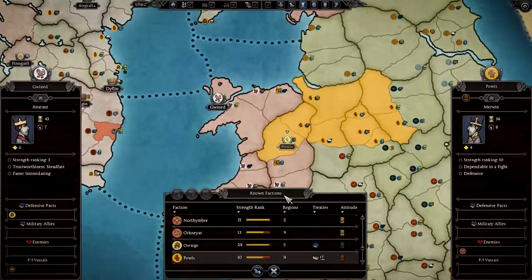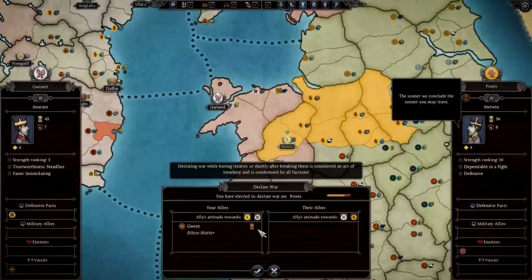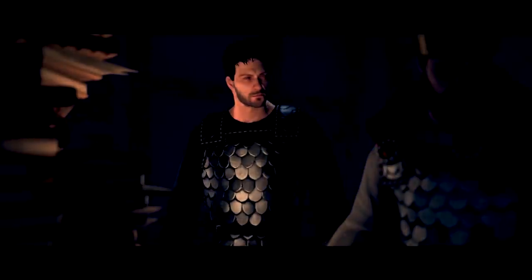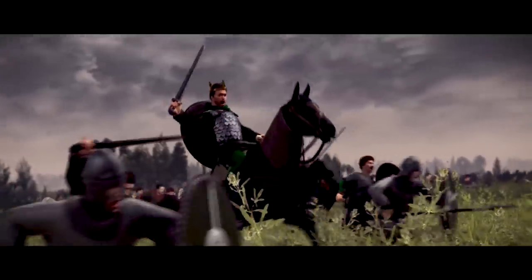Your brothers hold the neighboring kingdoms, but with the Vikings moving again, it's only a matter of time before they cast their eyes to your borders. Your brothers may stand with you, as they are family, but your goal is to complete your father's dream and unify all the Britonic peoples under one banner and the creation of a kingdom of Wales.